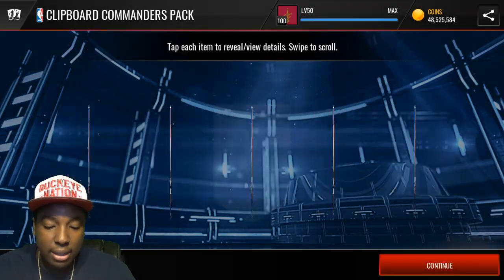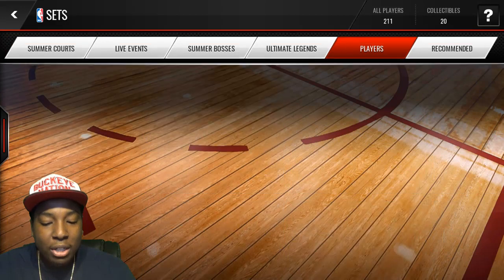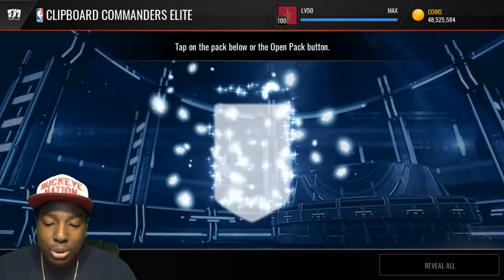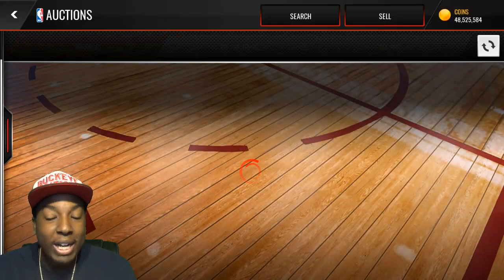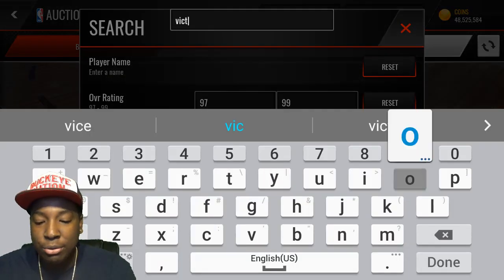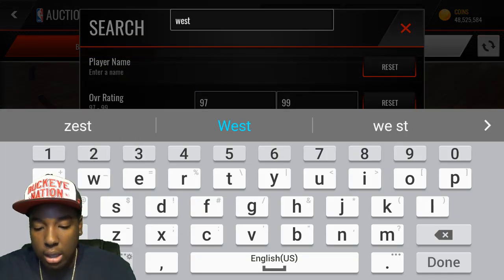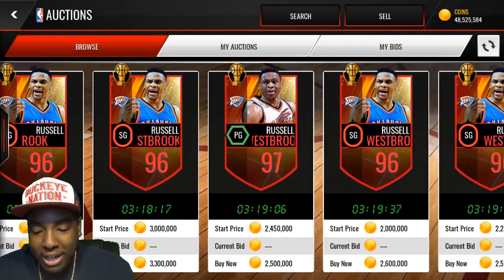That is so crazy - let's do this set one more time. We literally got ourselves a 97 overall. There are 91s and 92s in the set but we pulled a 97. Let's just look up some of these players that we pulled. Victor Oladipo goes for over a million coins!